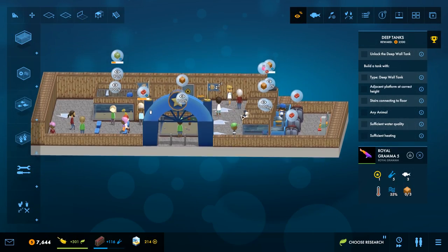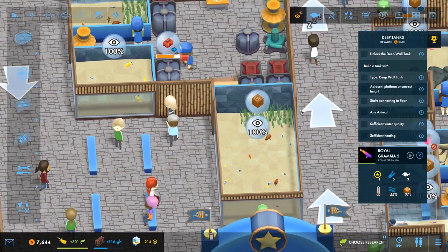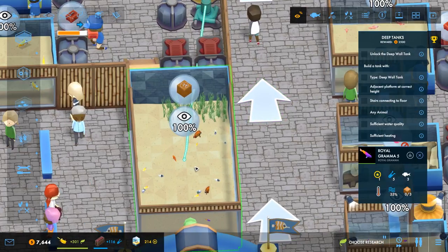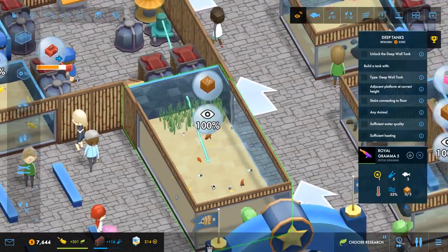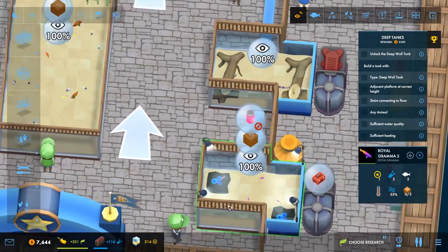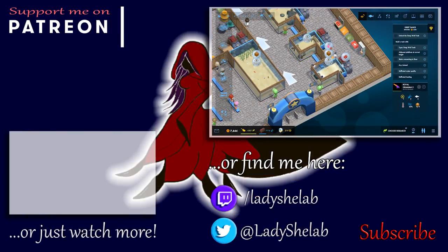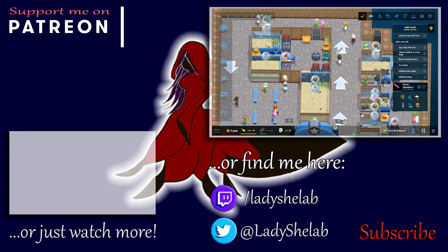Maybe I'm overthinking this - I probably am. I want to make that central tank way more of a feature tank. I may move around some of the fish in it, play around with it a little bit, decorate it better, maybe get some caves in there. I could even light it up and fill it with coral and move in fish that do well with coral. I'll sort that out next time. I hope you enjoyed this episode - if you did please leave a thumbs up below. If you'd like to see more Mega Aquarium please subscribe. I hope to see you next time - in the meantime please look after yourselves and keep being awesome.